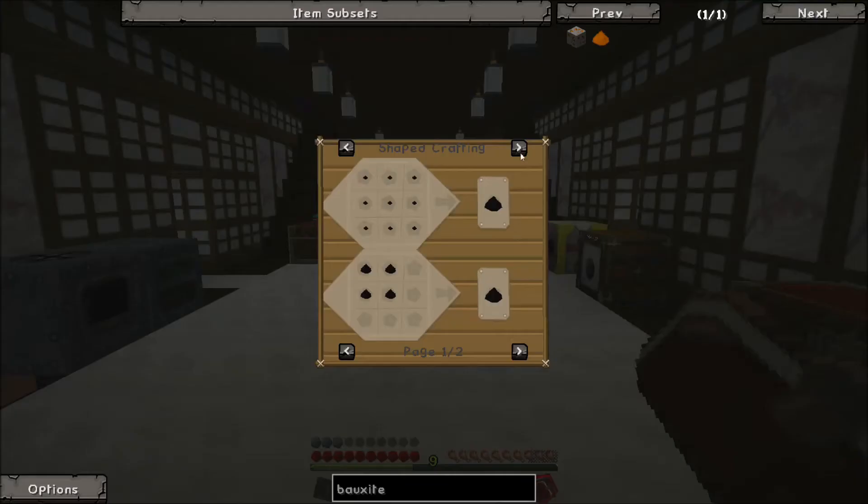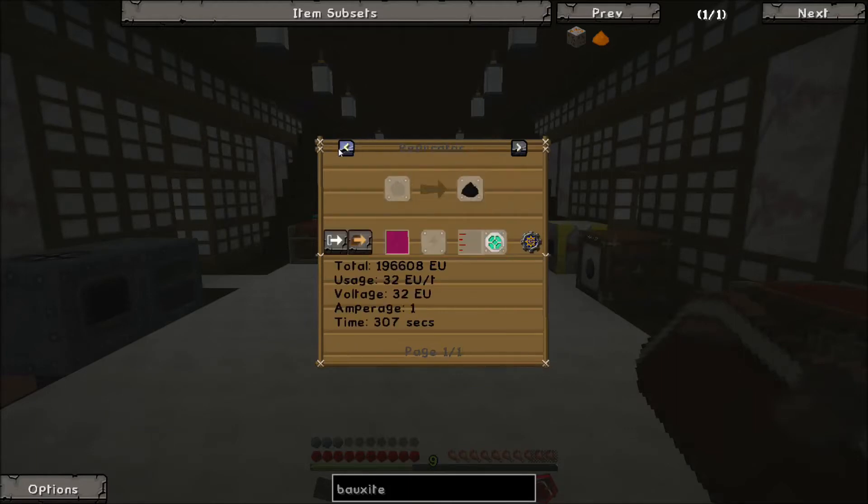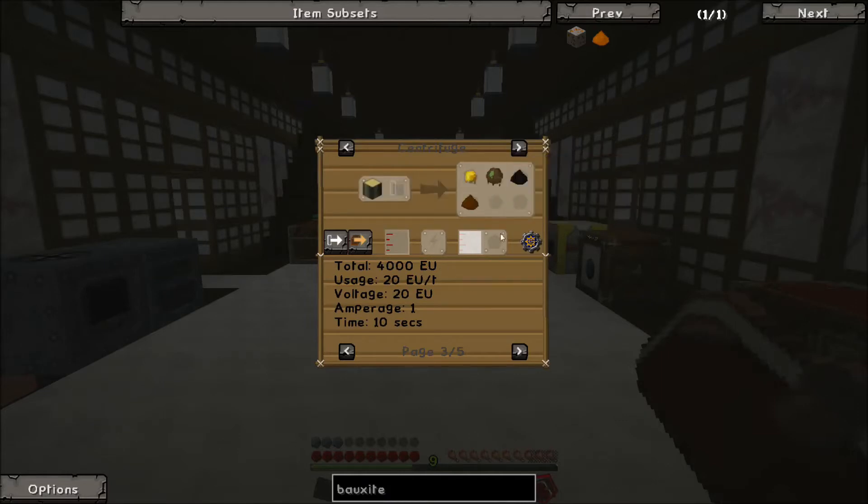We've also got carbon here. To get carbon — haven't we done carbon already? Centrifuge ashes, graphite. Yeah, I think we've actually done this before. Actually, that rubber wood recipe would be perfect. And there's no coal dust — I think that's how we've done it in the past.